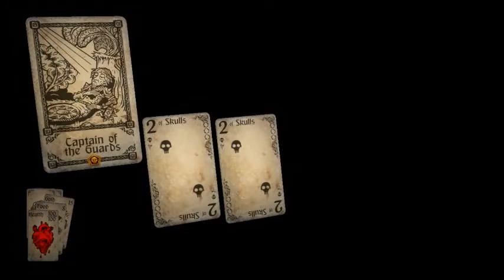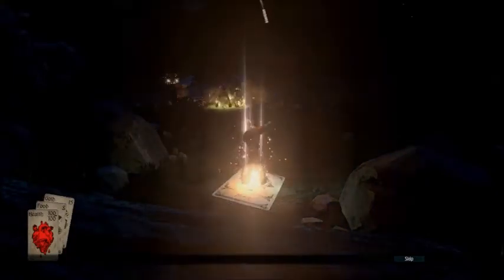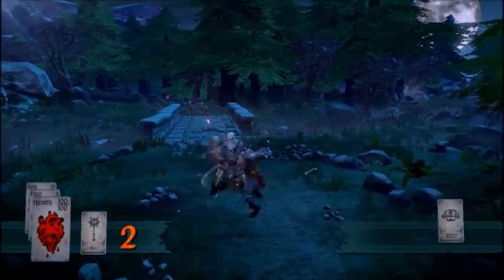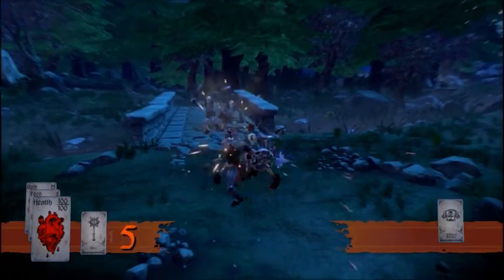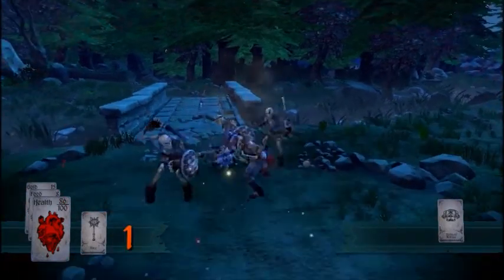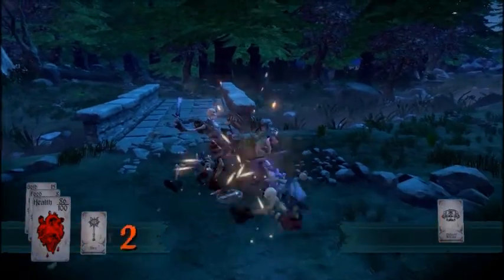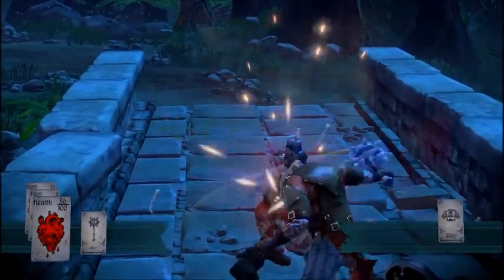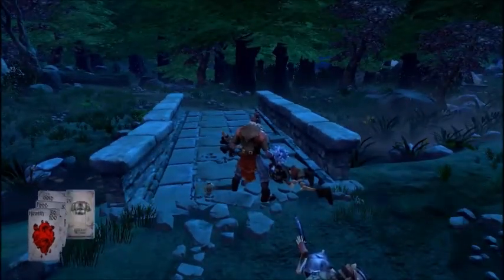So we're going to have to do four skulls. I love this — you raise up out of the card and then it drops your equipment on you. The mace comes down, then the armour. Let's deal with these guys. Still getting used to these controls, so I took a little bit of damage, but it's all good.